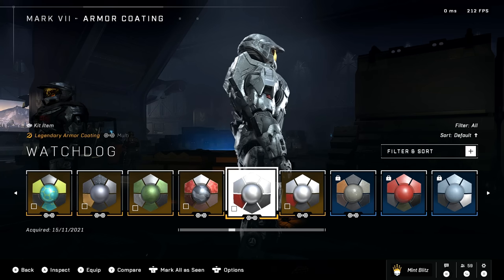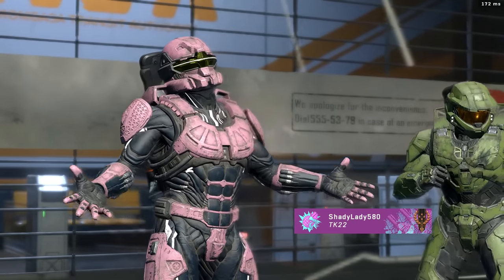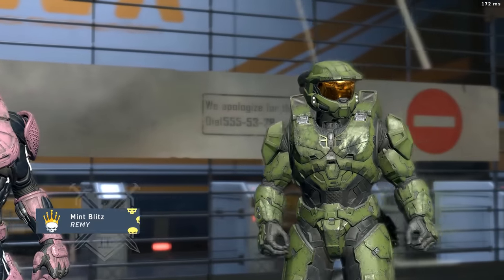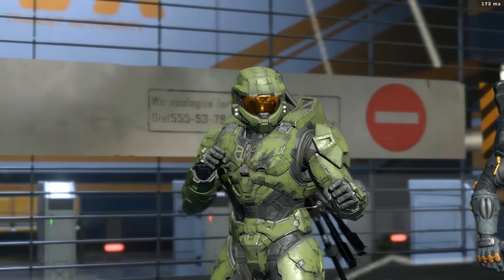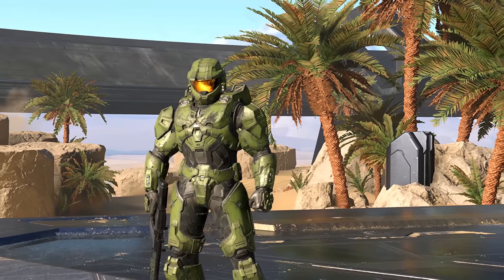Master Chief's armor can have any coating, so any of your colors you can put onto it, and it comes with its own official Master Chief color. The Halo 5 max rank coating actually works with it as well, so you can have the Halo Infinite reward with the Halo 5 reward. It's like the ultimate level of flex.